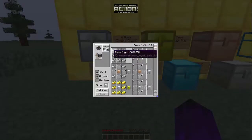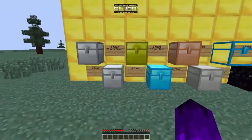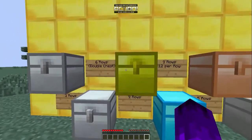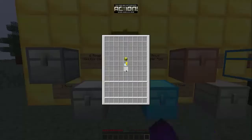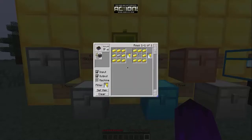To craft the iron chest directly, it's iron surrounding a chest in the middle. The gold chest has nine rows of storage space and is an upgrade from iron. You craft the iron-to-gold upgrade with one iron ingot and gold surrounding it - eight gold, one iron ingot.